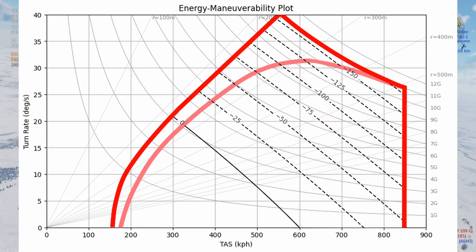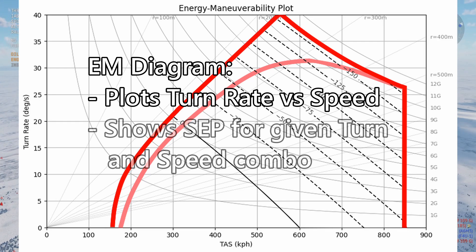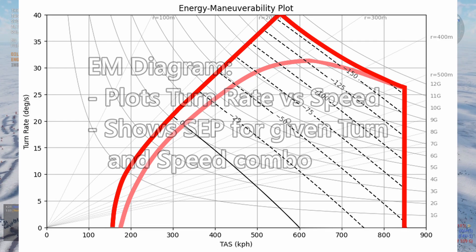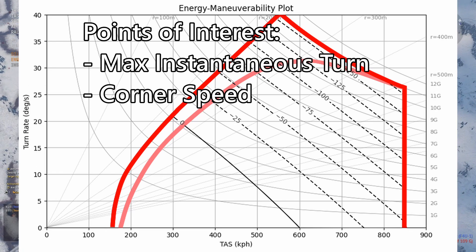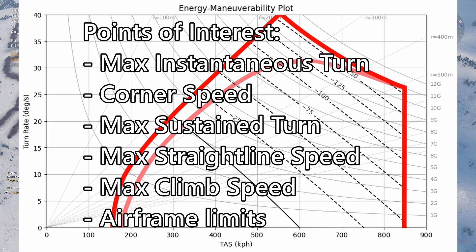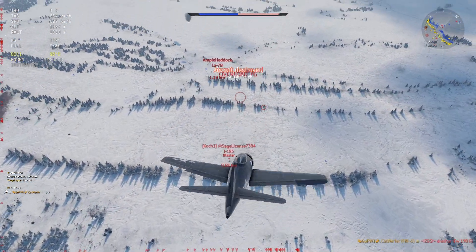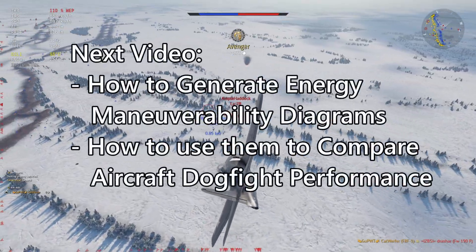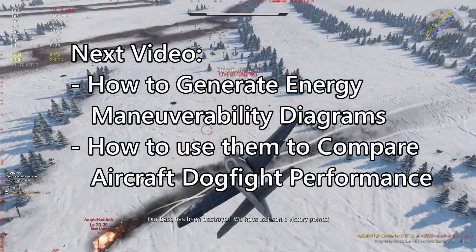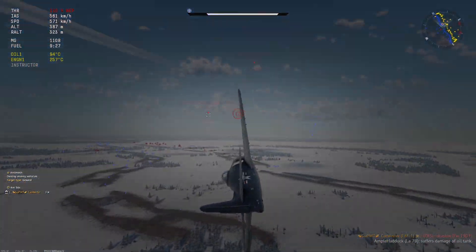So as a brief recap, an energy maneuverability diagram shows you how much your aircraft can turn at certain speeds and how much energy you will lose or gain by performing those turns. It shows you the maximum instantaneous turn rate at the corner speed, maximum sustained turn rate, maximum climb, and maximum straight line speed. Now that we know how to read these EM diagrams, in the next video I'll show you how to generate these diagrams for a given aircraft, then use them to find a comparative region of advantage between two different aircraft. That's all for now — stay tuned for more soon.